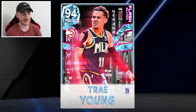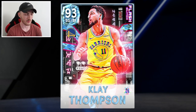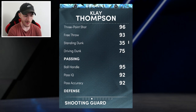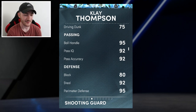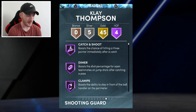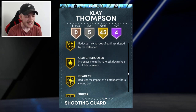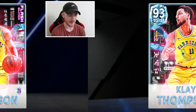This guy's release is going to be cash. Speaking of cash releases - one half of the splash brothers, 93 overall diamond Klay Thompson. Offense 94, defense 96, six-foot-six. Three-point 96, mid-range 90, driving dunk 75. Ball handle 95, pass IQ and accuracy 92. Steel 92, perimeter defense 95 - he's a clamp god as well. 45 gold, 54 badges total - that is crazy. 2K juiced this Klay card - people are sort of sleeping on him but he looks money.